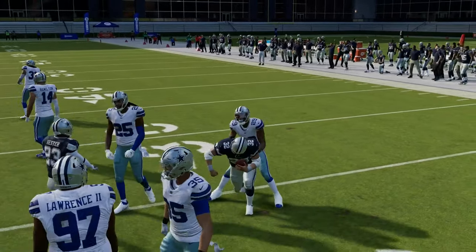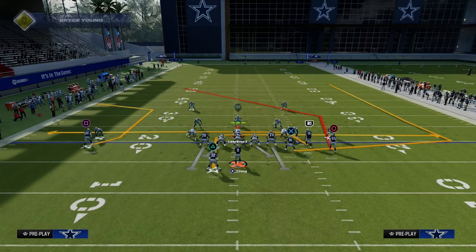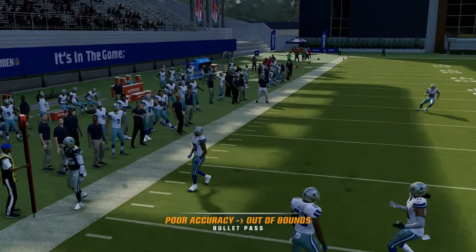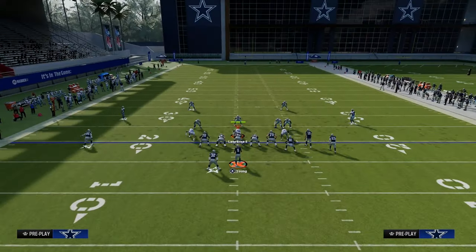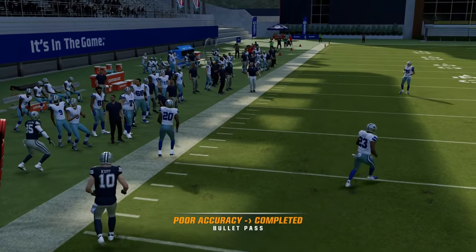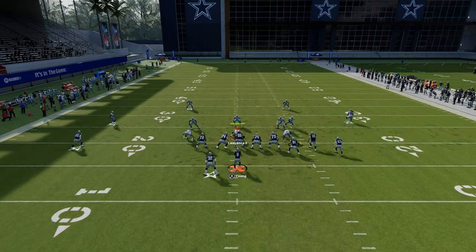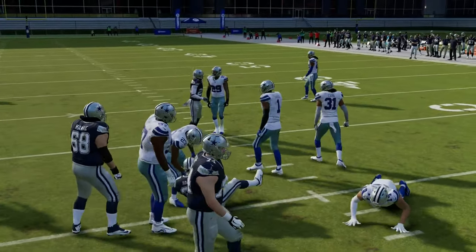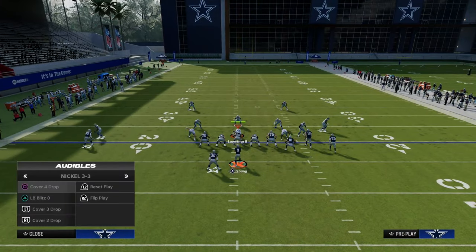Now I want to talk about what we can do against different types of zone coverages. One of the things you can do with this play against zone — specifically any kind of cover four or cover three — is the C route actually works like a deep out route. It creates a high-low read for you on the left side. If they're playing hard flats, when he cuts to the outside you throw it right there. The cool part is they have to really have underneath yellow zones to defend this, so they almost have to be in a shade-down cover two to truly stop these drags.